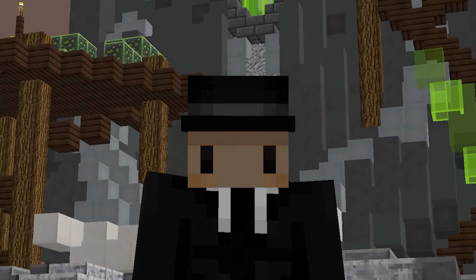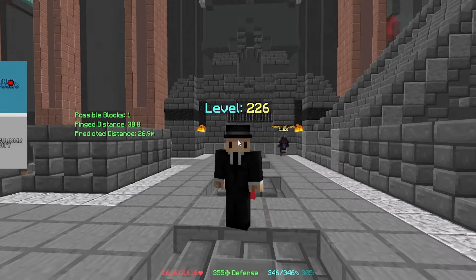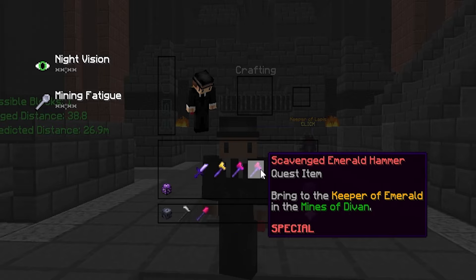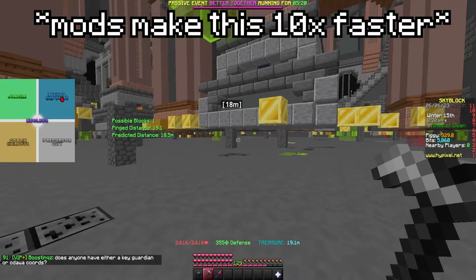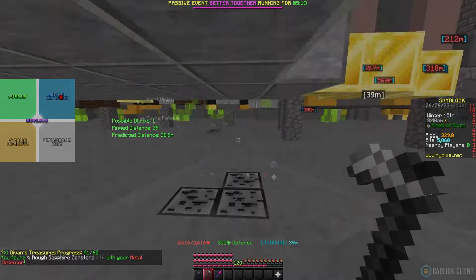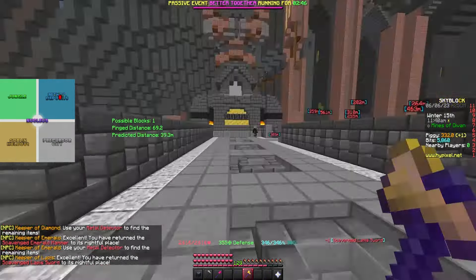Next up is the jade crystal, which you'll need to go to the mines of divan for. Like the sapphire crystal, you'll need to obtain items to give to an NPC. The items you're going to need are the scavenge leopard sword, scavenge golden hammer, scavenge diamond axe, and scavenge emerald hammer. You get these items by using the metal detector given by any of the NPCs. The metal detector works by making a beeping sound, and the closer you are to the treasure the higher pitch the sound is. Once you have all of them you'll give each one to the keepers, which are a full rod. Each one will want a specific item and once given the jade crystal will spawn in the middle of the room.